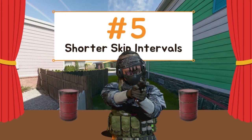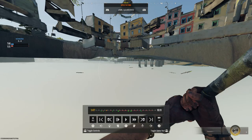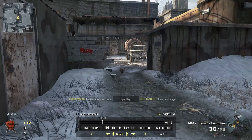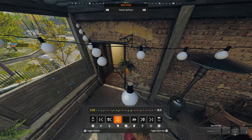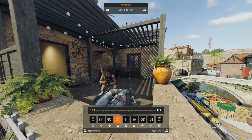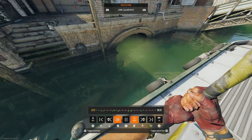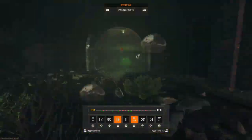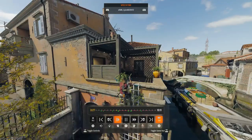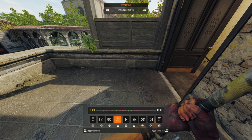Number 5: Shorter skip intervals. We currently have the ability to skip between 30-second intervals, which is one of the things that actually works. That said, 10-second intervals would help creators more. For example, if I want to record footage between 25 and 35 seconds into the game, I have to rewind back around 20 to 25 seconds and then play through the bugged Black Ops 6 theater mode. It's more likely I'll miss that key event and have to go back to the start. Just having a shorter interval or even a rewind button would help us all out.